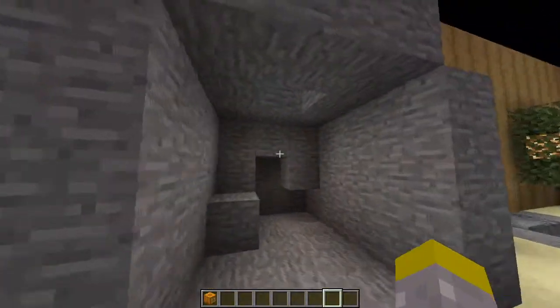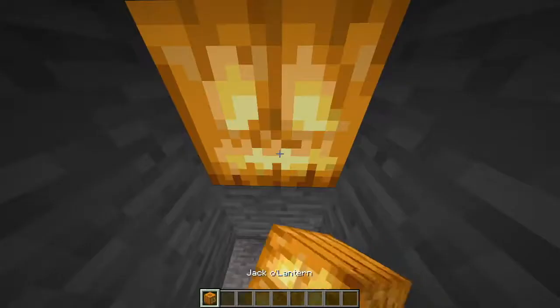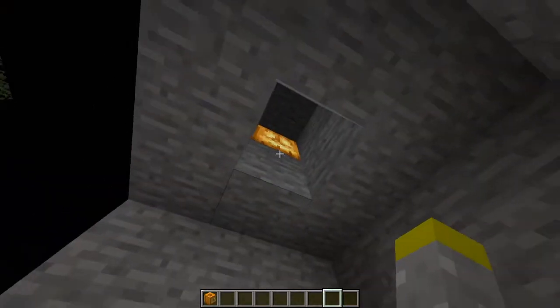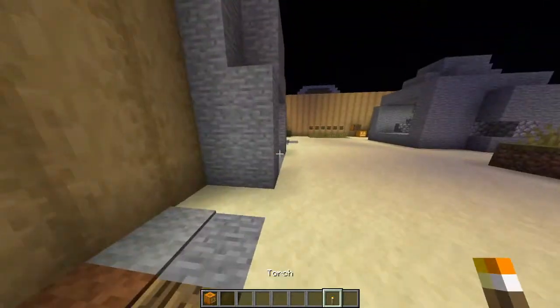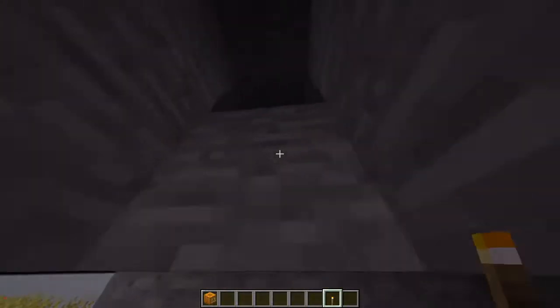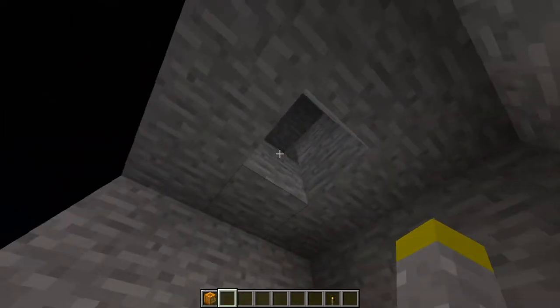If I used a jack-o'-lantern inside this hole instead of a torch, you would be able to see it right there. But with a torch, you can't actually see it because it only takes up the left side of the block. So this is really useful, mainly in caves.